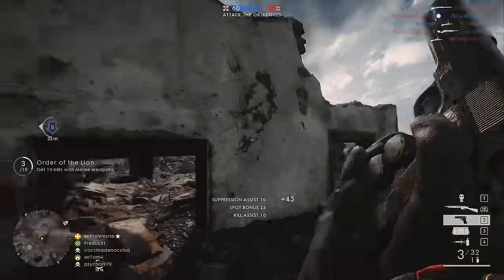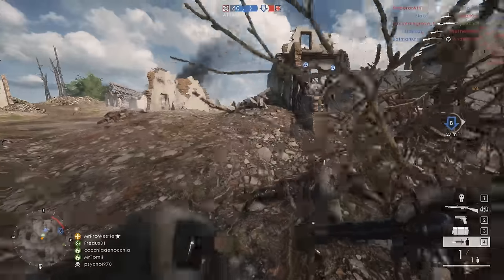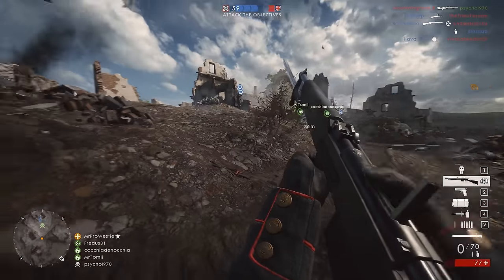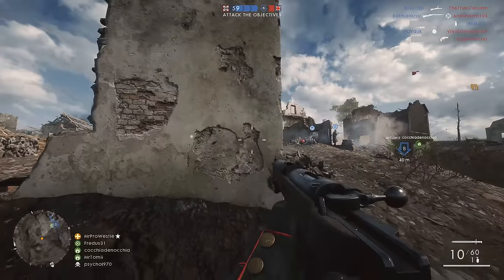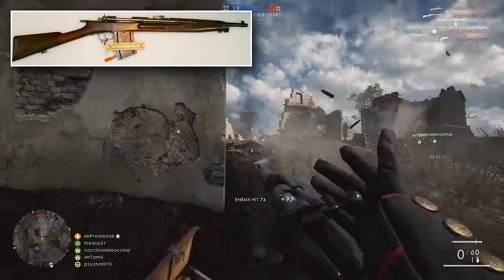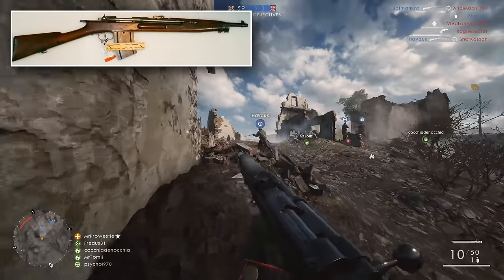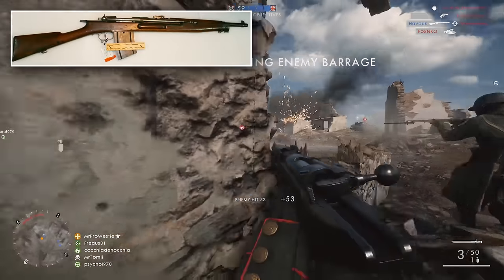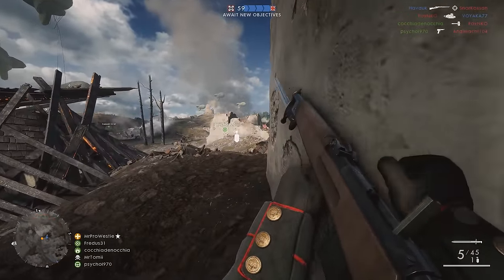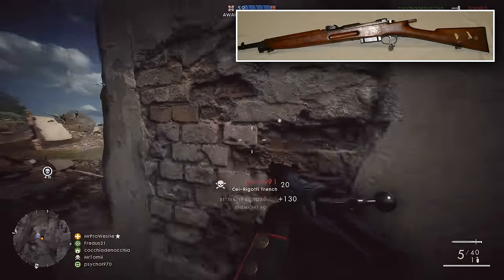The Che Rigotti was first designed and built in the late 1890s by an officer of the Royal Italian Army named Amerigo Che Rigotti — that's how the weapon got its name. It was one of the first self-loading rifle designs to be produced in the world, and it was tested by various empires and armies around the world some 10 years after it was invented, as a world war was coming. Unlike many other early semi-automatic weapons, the Rigotti held an advantage of being considerably smaller, offering what looks like a carbine format, making it fairly lightweight and easy to transport.